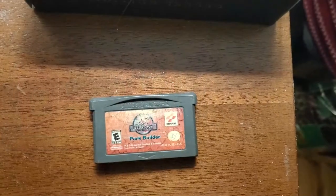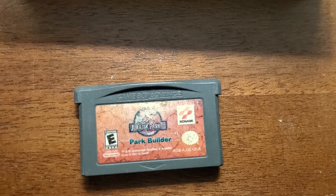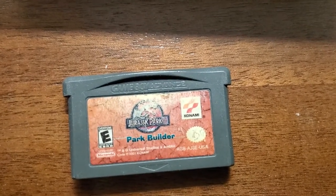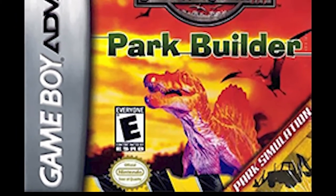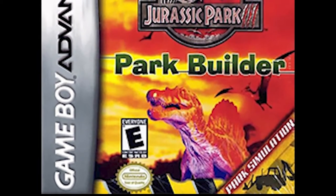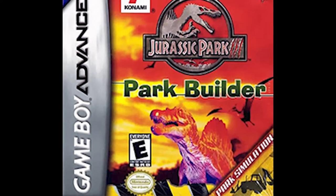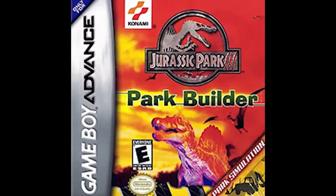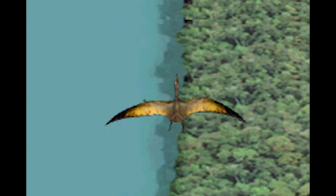Park Builder was released in the second half of 2001 and is one of the three games published by Konami. This is actually one of the first Jurassic Park games I ever owned, alongside the other two Konami games in this video. As the name would imply, this game is a park builder — it's the very first park management sim in the series so far, which is sort of surprising since in hindsight the pairing of Jurassic Park and management sim is so natural. Normally I'd go over the opening sequence, but this one has no plot, so it's just some cool shots of dinosaurs.